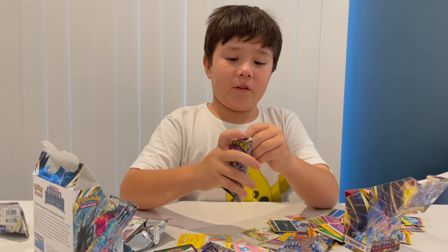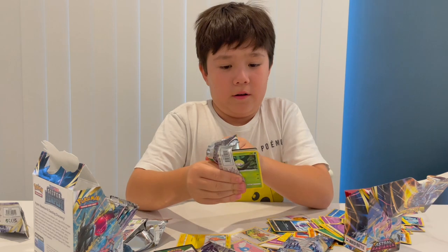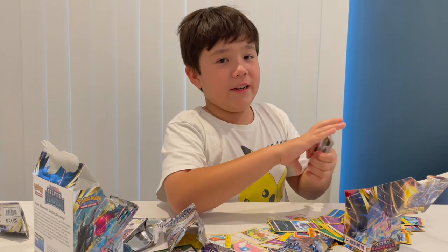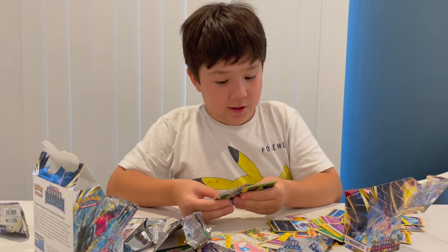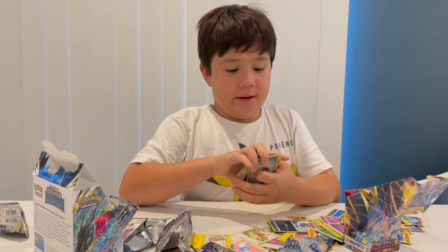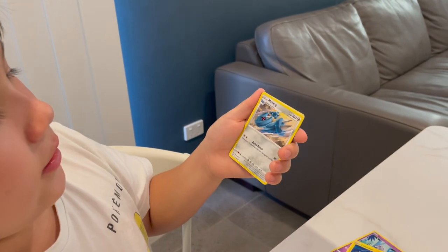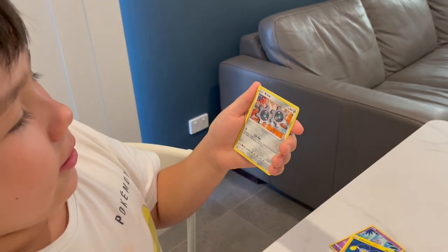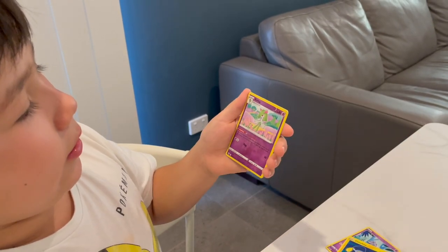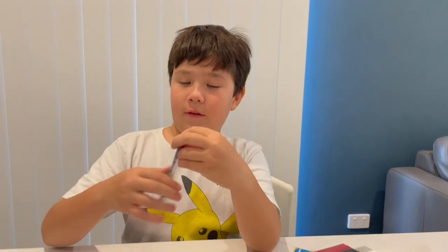Alolan Vulpix — we did get a good streak though, but white doesn't mean you won't get a good card because I've gotten good cards on white code before. It is possible. Metal energy, Toxicroak, Professor Laventon, Metang, Bagon, Pikachu, Growlithe, Inkay, Wailmer, Klang — and a Klinklang. Another Vulpix.